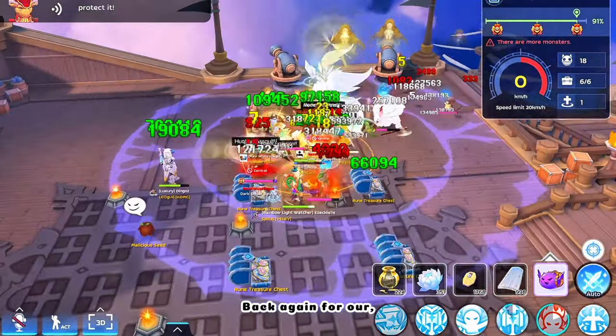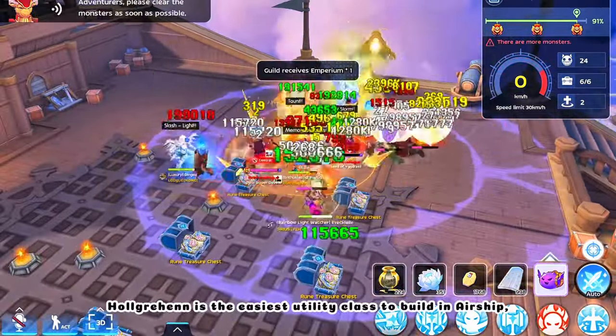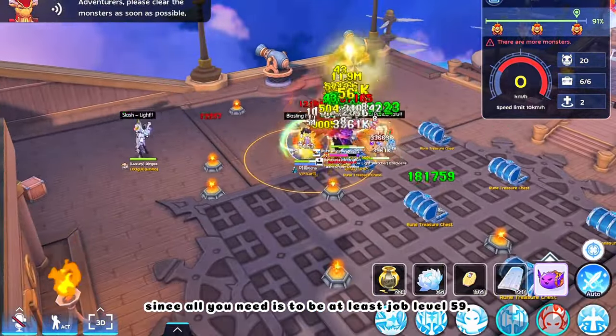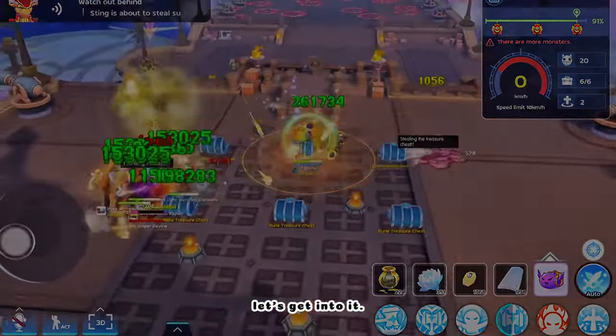Hey guys, Pizza here. Back again for our White Star Airship series, now featuring Halgrihin. Halgrihin is the easiest utility class to build an airship since all you need is to be at least job level 59 and doesn't require any runes. And now without a do, let's get into it.